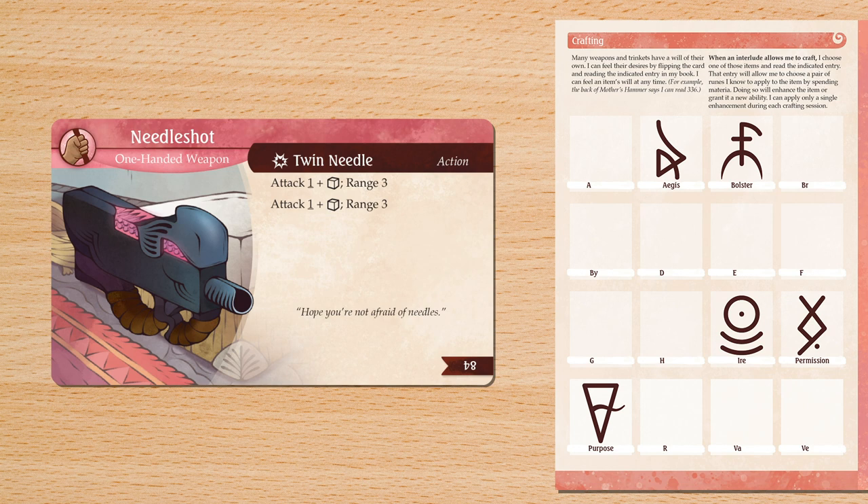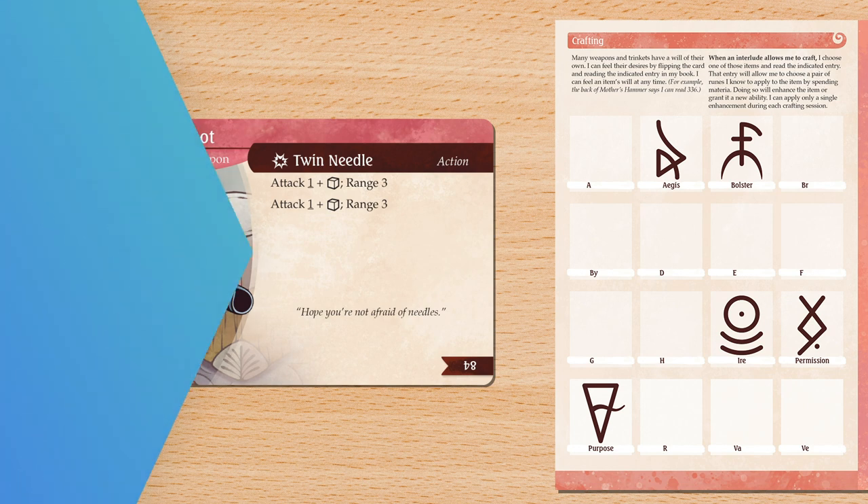Each character has a specific way of crafting, listed in the rulebook. You are now ready to play!